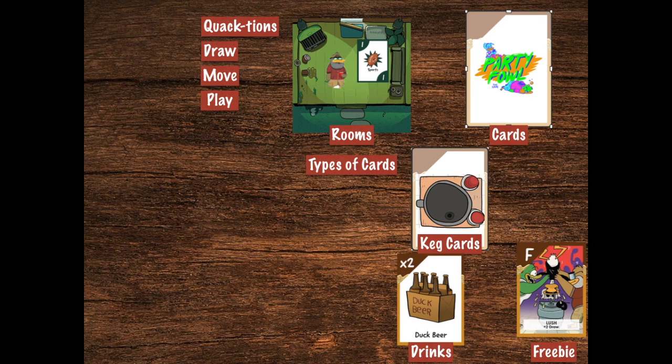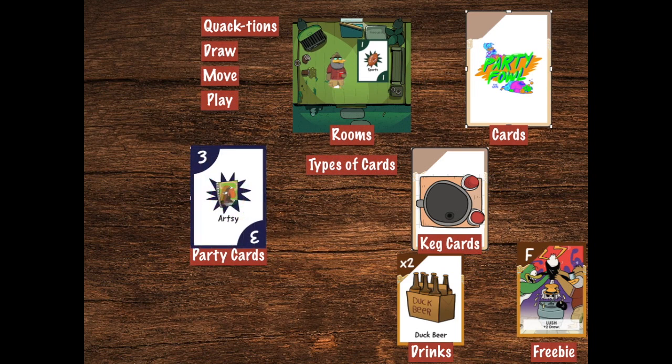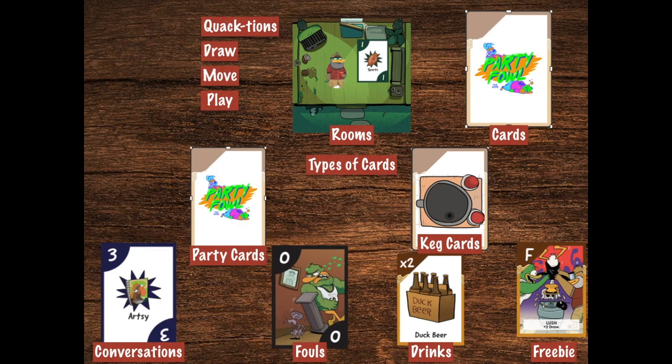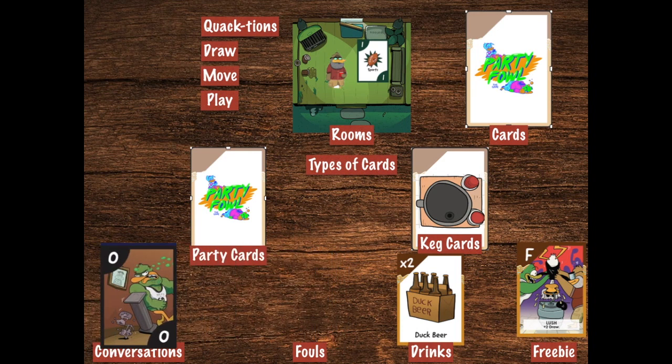And drinks, which ducks can use to participate in their frequent substance abuse. The other type of cards are party cards. Party cards include freebies as well, but they also have conversations that ducks use to score points in rooms where those conversations are the cool topic. And they also have fouls, which ducks can use on other ducks' conversations to destroy their points.